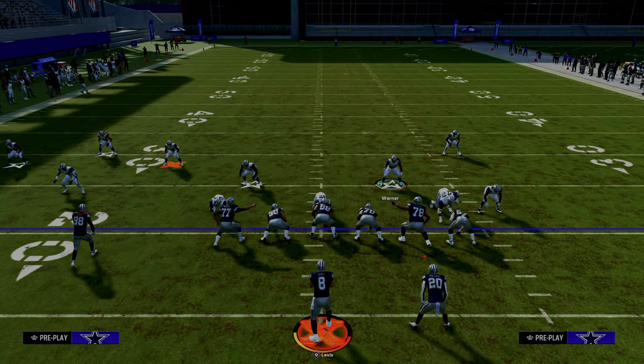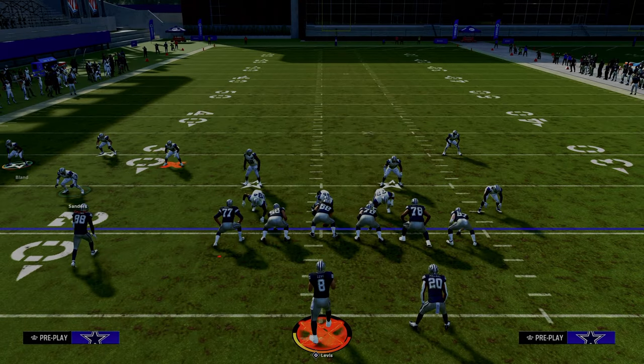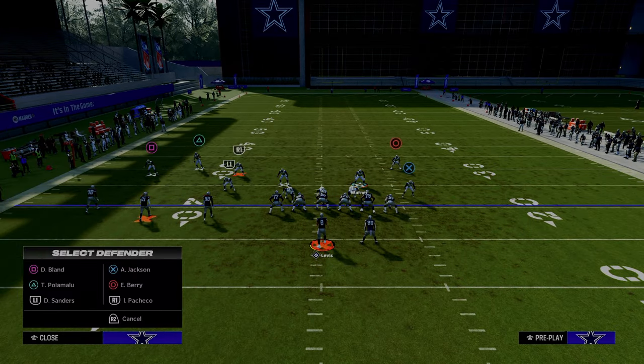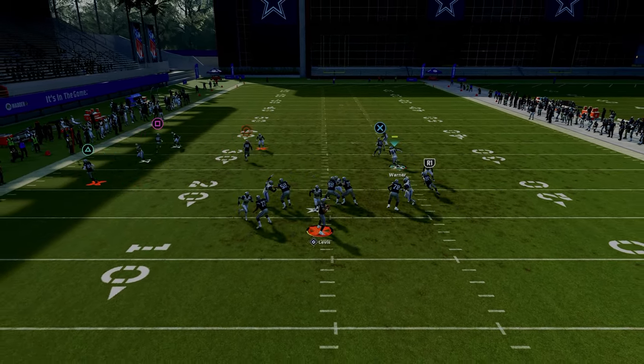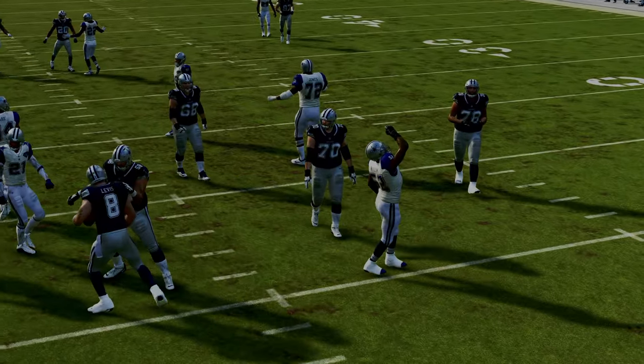But really the best way, in my opinion, to blitz against trips tight end would be to essentially just move this guy inside. Pinch your defensive line, manually slide that guy in just a little bit — that allows you to keep your same alignment. You're still blitzing from depth, and when you blitz from depth it makes this blitz significantly better, and you're able to get the pressure.